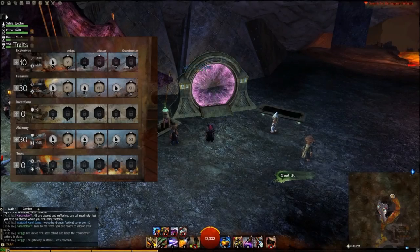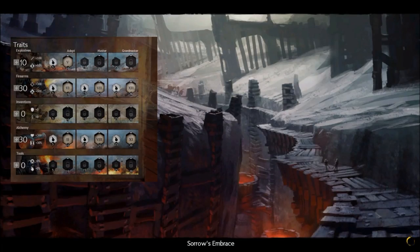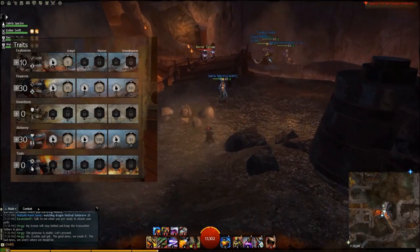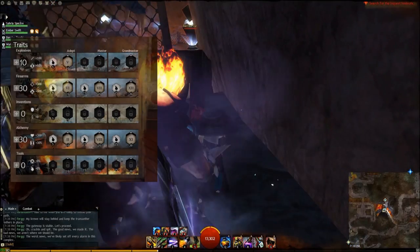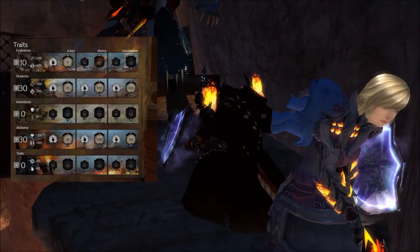Hey guys, it's Naugahyde Windpipe from Agony Gaming. Today I'm going to talk to you a little bit about the Dual Pistol Elixir build for your engineer. The Dual Pistol Elixir build maximizes your PvE damage capabilities for high DPS through an awesome mix of conditions provided by the Dual Pistol skills and the Elixir buffs for burst DPS. There's even a little support built in for group and dungeon situations.